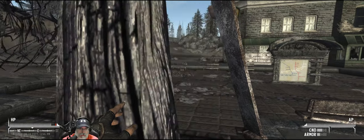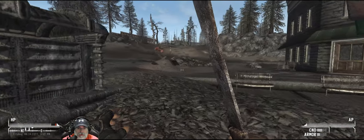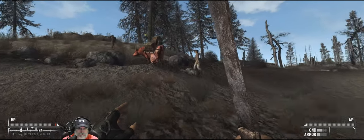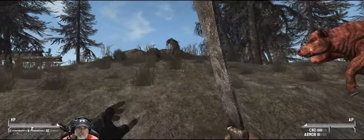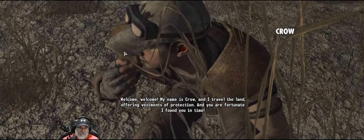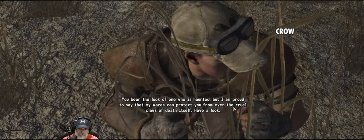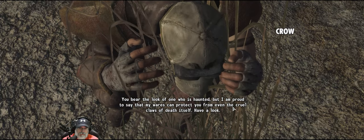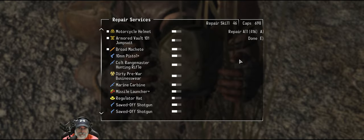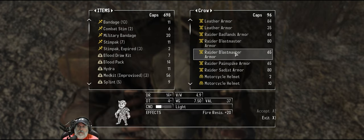There's a caravan and a guard - they could have ammo for us. What were they fighting? 'Welcome - my name is Crow and I travel the land offering vestments of protection. You bear the look of one who is haunted, but I'm proud to say my wares can protect you from even the cruel claws of death itself. Have a look.' What's your repair skill? It's not that great. 'If the clothes make the man, then here are the means to remake yourself.' So he's an armor vendor - interesting.